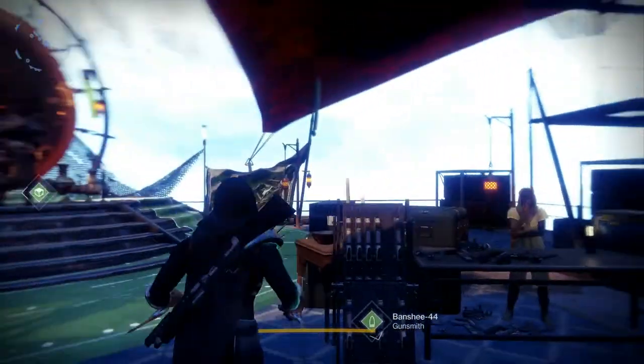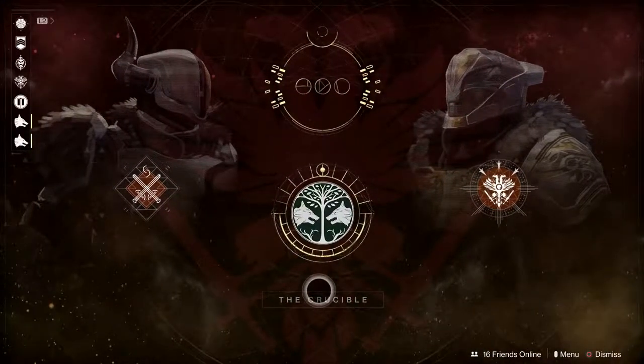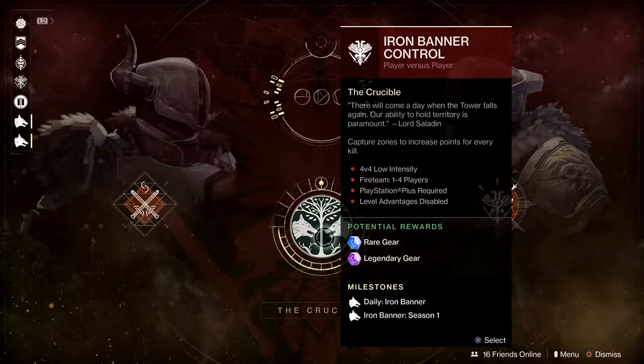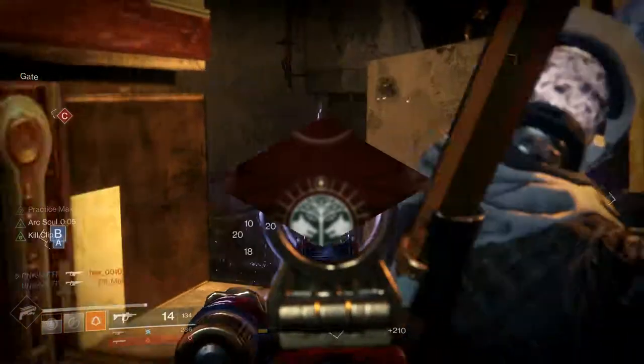The way the Iron Banner works in Destiny 2 is that the bounties and ranks from Destiny 1 have been replaced with an Iron Banner engram. In order to receive these engrams, you must compete in the Iron Banner playlist in the Crucible section of the Director. Winning and losing matches will reward you with tokens, which you can exchange with Lord Saladin for the Iron Banner engrams.